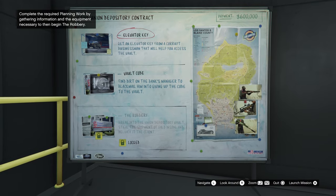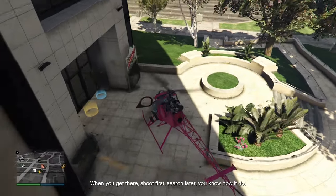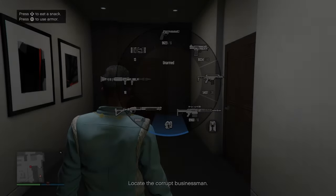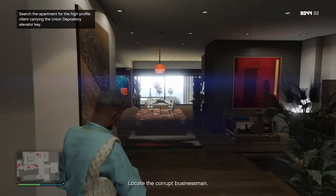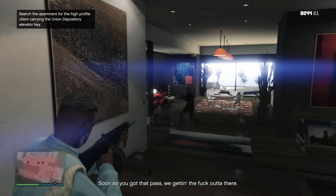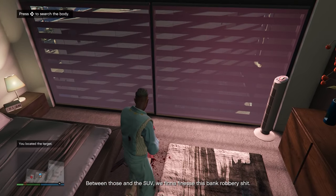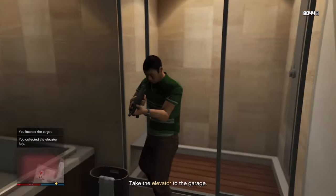The first setup that you have to do is the elevator key. For this setup you have to go over and enter Del Perro Heights apartments and you'll be met with a ton of enemies inside. A tip for this is to use a shotgun, more specifically the assault shotgun, as all of the enemies will be up close. Once you have killed everyone, kill the final person holding the elevator key, interact with him, and take the elevator key from his body.